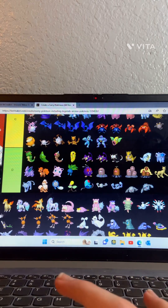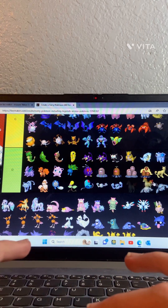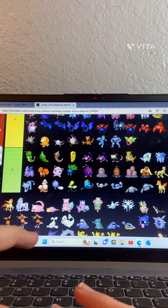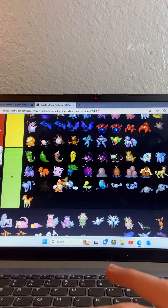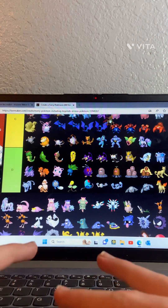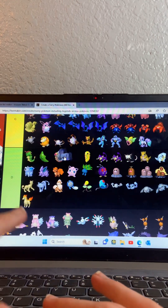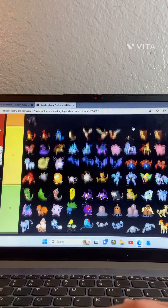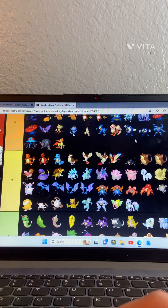Ponyta — going in D tier. Alolan Ponyta — this one I like, cool one. Rapidash — going in B tier. Alolan Rapidash — goes in A tier.